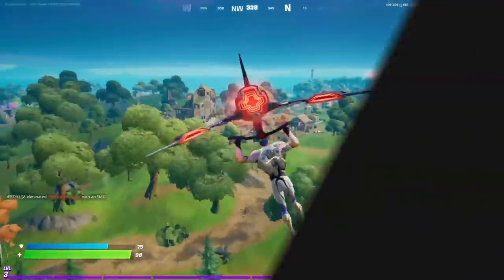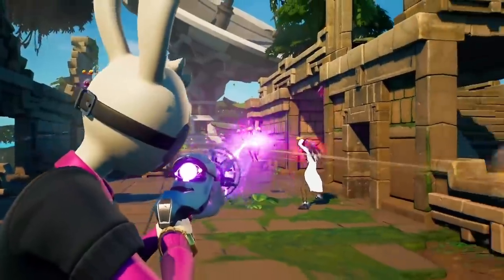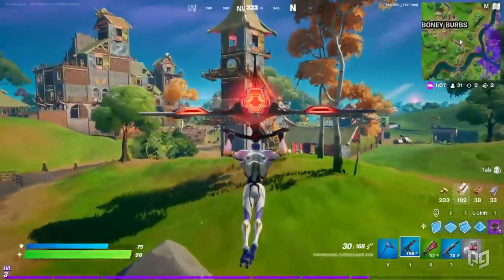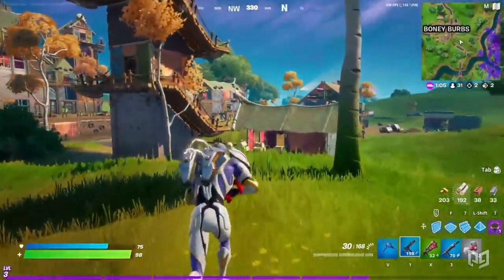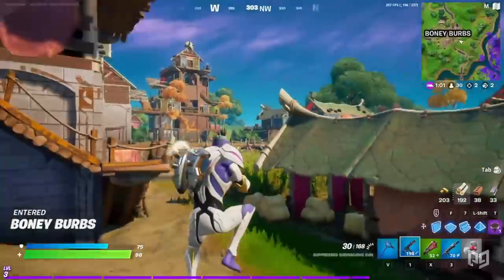You better watch out, because alien parasites have also invaded the Fortnite island. They will stick to you and deal damage over time, but in return you'll be able to move faster and jump higher. To get the parasite to detach, you can burn yourself, jump in water, or even become a prop.